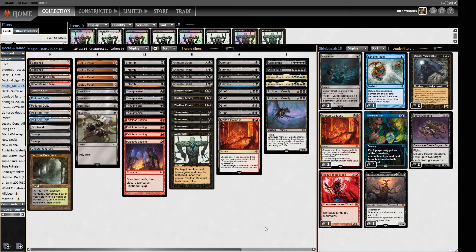Blue-Black tempo decks are pretty good against Reanimator as a general rule, so I was curious to see this managed to take down a challenge. This deck is doing one thing: putting a monster in the graveyard with Entomb, Faithless Looting, Grief targeting ourselves, Unmask targeting ourselves, and then reanimating it with Animate Dead, Shallow Grave, and Reanimate.